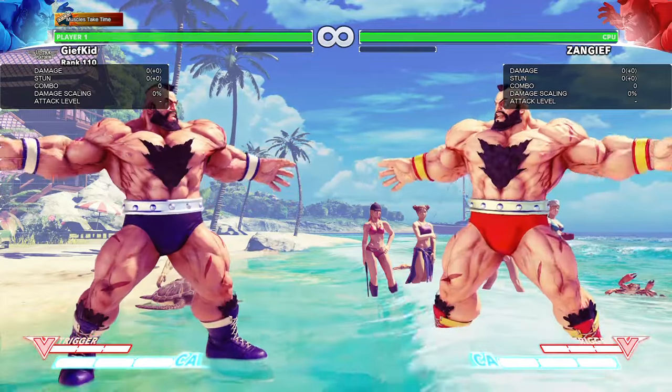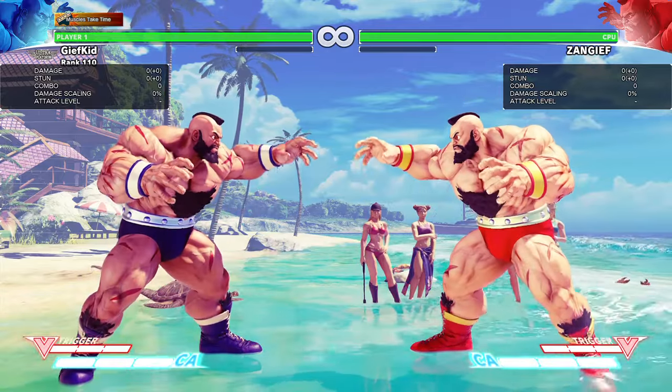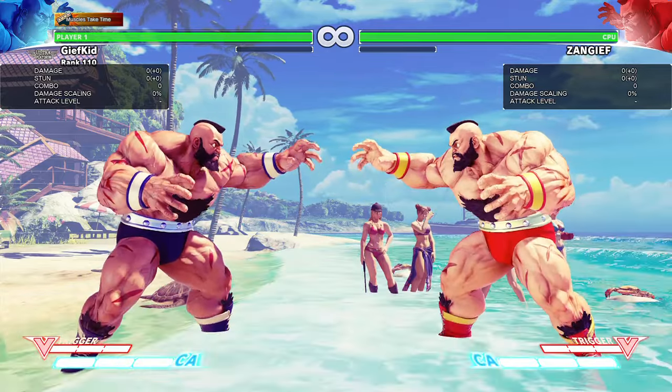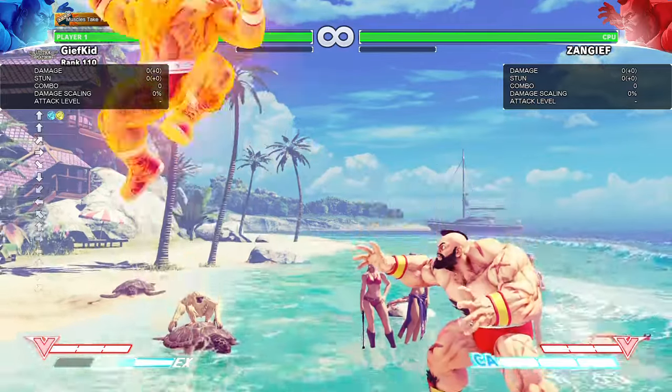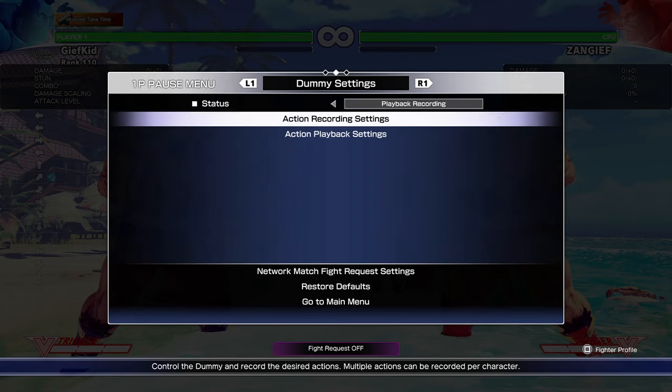Due to the Ibuki six-frame invincibility glitch off for air throw, I thought I'd throw in my own glitch that could maybe be patched out. This is Zangief's EX Air Borscht Dynamite — or Regular — and I'd like to show the two different versions and how this glitch happened.